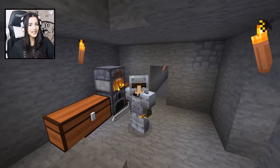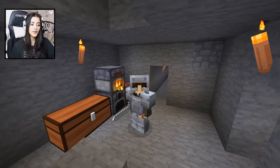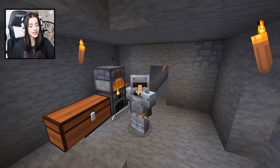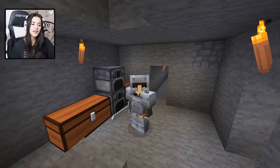Hey guys, welcome back to the Plaza SMP. So today I'm starting my episode underground because I've been doing a little bit of strip mining. I wanted some materials and I'll show you guys what I got in a bit. But first, I just wanted to say that I had to remove my shaders because it was making me lag a bit, which was annoying. So I'm going to look for another one that won't do that, but for now I'm just playing without shaders. I know it makes it look really nice, but I think the texture pack is still pretty cute.